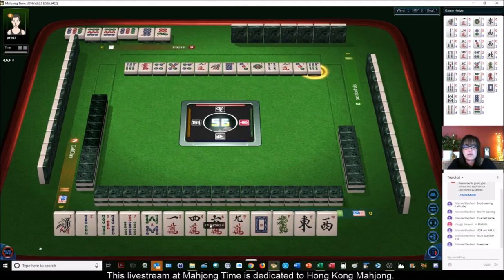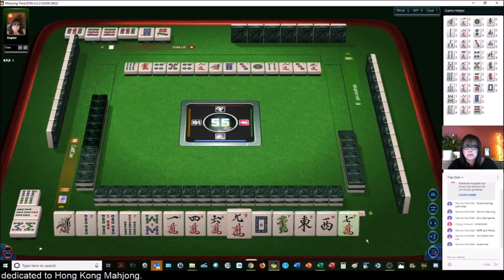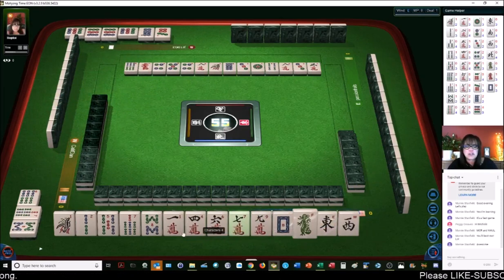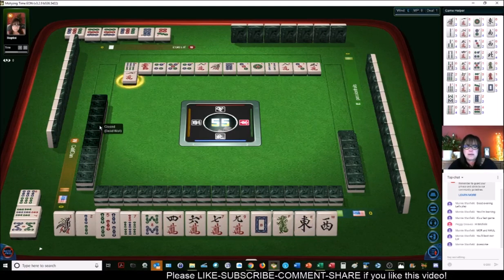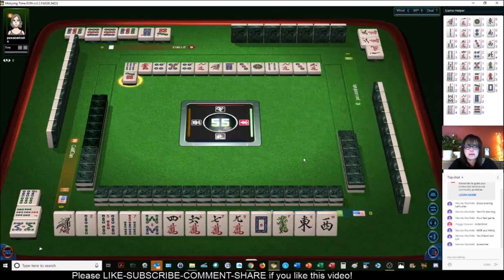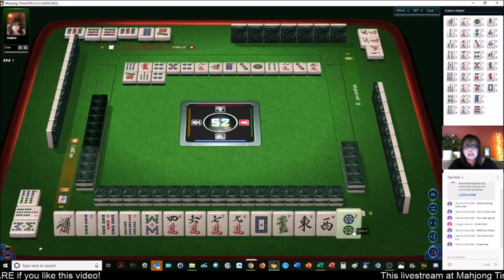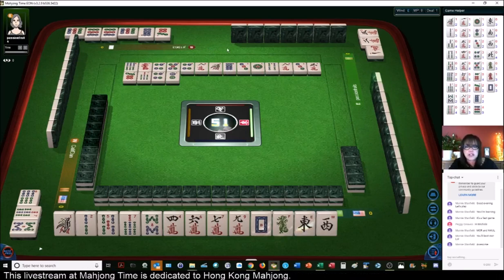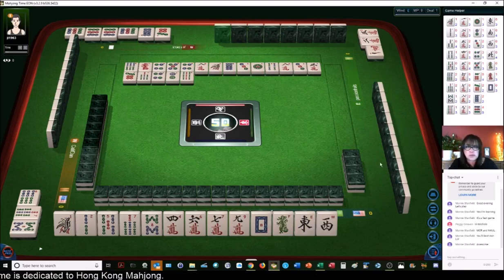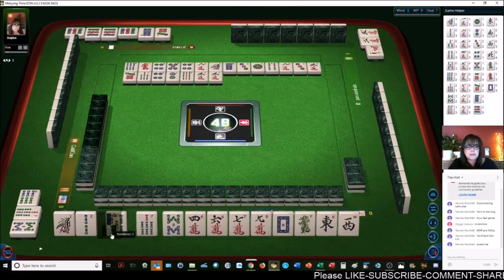I think next we can discard the one or the nine in cracks. We drew a seven. Let's get rid of the one — it's isolated anyway. We're still kind of in between. No honors are out yet — no winds or dragons. The honors can bring value to your hand, that's why you don't see any discarded right now. When you're playing where there's a point minimum, people will tend to hold honors for value. Any pung of dragons is a fawn.